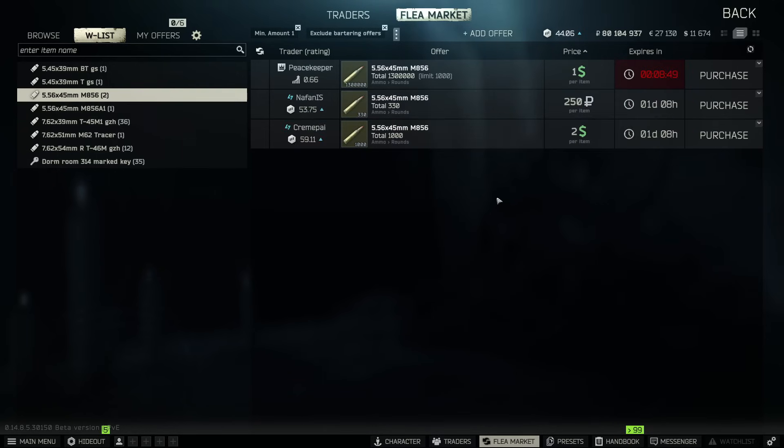Next is the poor man's tracer of 556, and that's going to be M856 — pretty low pen, not a great round. It's basically your T45 equivalent for 556. But with a 1000-round limit you can't really go wrong if you need 556 backup tracers. You could grab your 120 M856A1s and then fill the rest of your loadout with regular M856, but it's probably not the round I'd recommend. It is available a little bit sooner in Peacekeeper loyalty levels though.